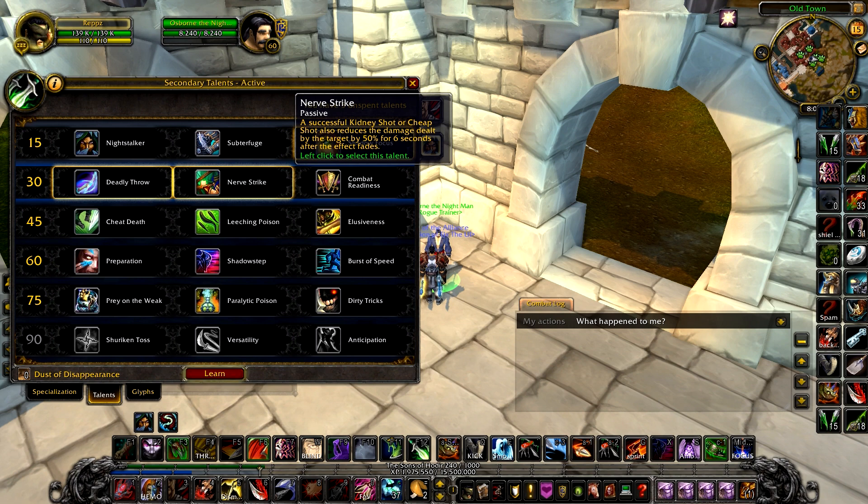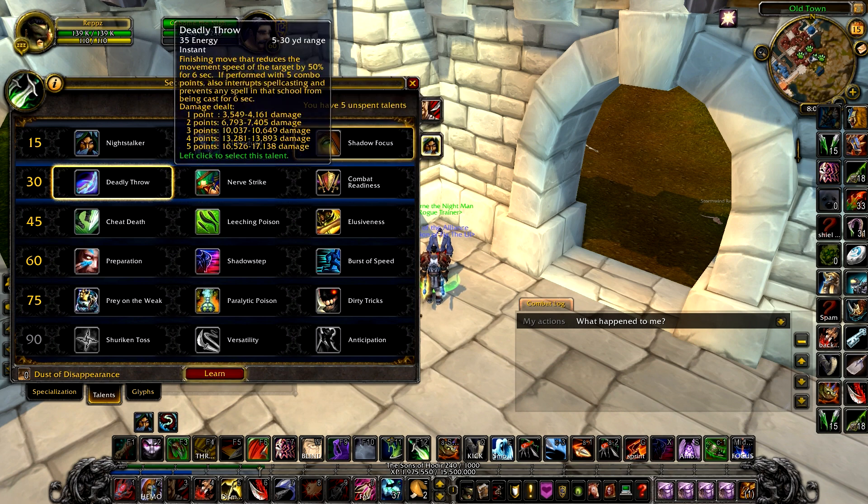Nervestrike — this is honestly more of a dueling talent. You're really only going to need this one-on-one: a successful Cheap Shot or Kidney Shot reduces damage dealt by the target by 50% for 6 seconds after the effect fades. So yeah, that's just more of a one-on-one sort of talent.